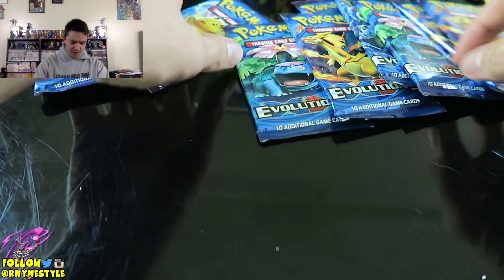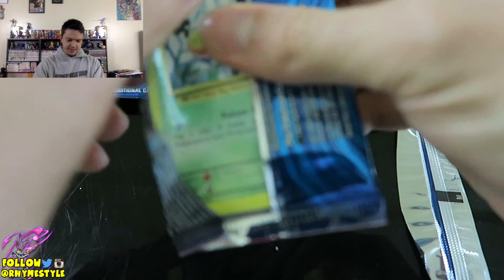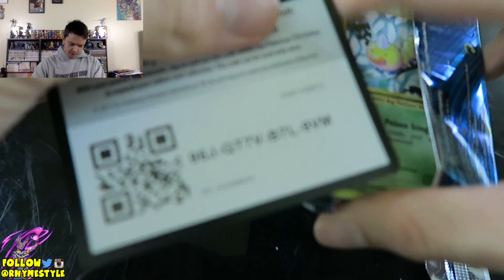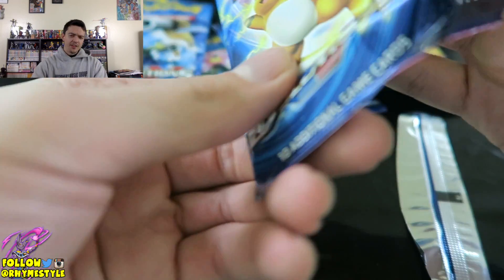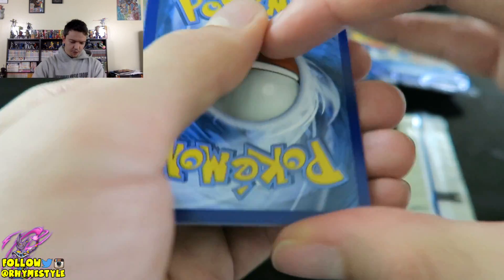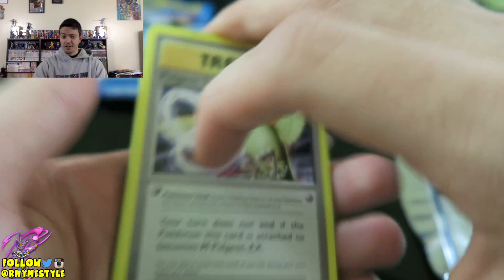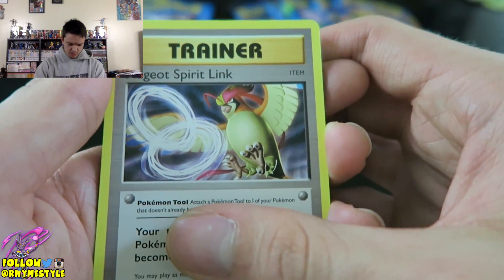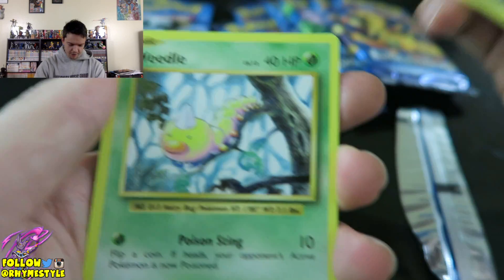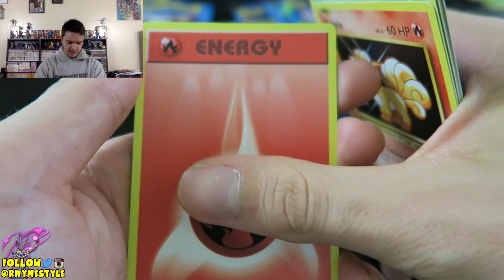The Raichu packs have always been very lucky for me. Let's slowly open this and slide the code out. I slightly looked away just in case I revealed what it was — sometimes you can see a crack and it's obvious whether a card is going to be a full art. Pidgeot, Porygon, full holo Weedle, Machop, Tangela, Wool... the reverse holo is a full holo. Is this a joke?